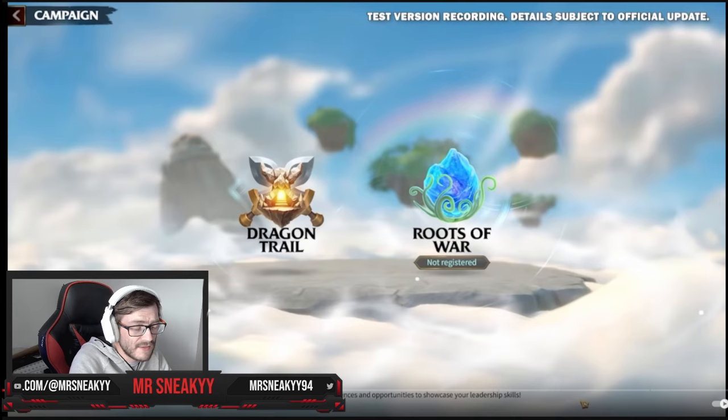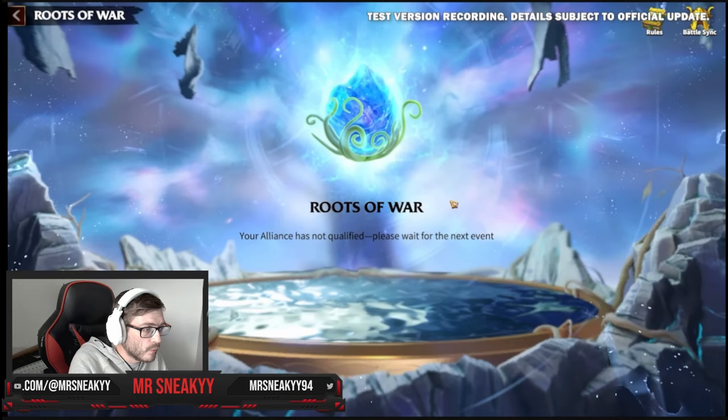This is just a campaign test version of the new campaigns. You can see the Dragon Trail there for the campaign — where you push for all your prestige — and Roots of War is now next to it, which is really cool. You're going to be able to click on this to register. Make sure you're in a top 20 alliance and have 10 flags built and you're good to go.